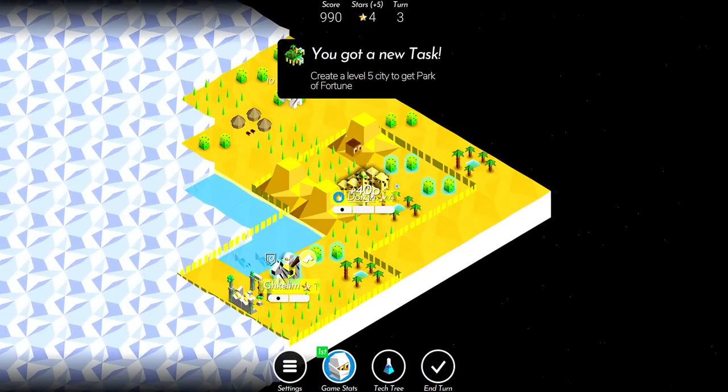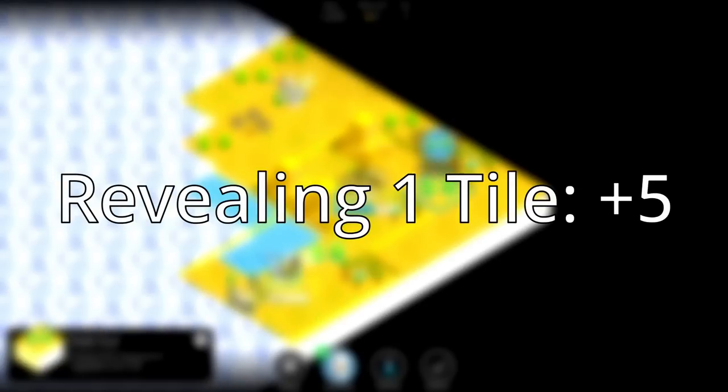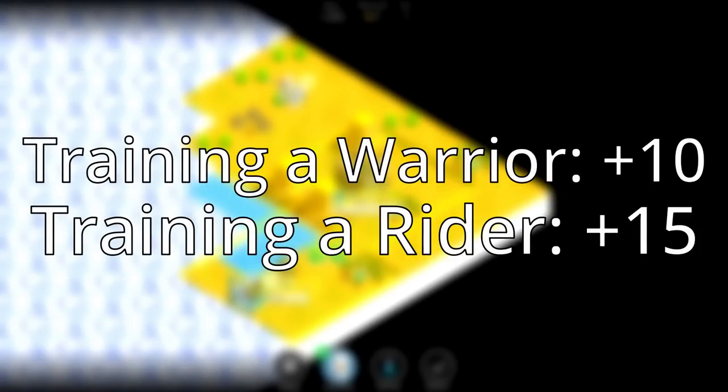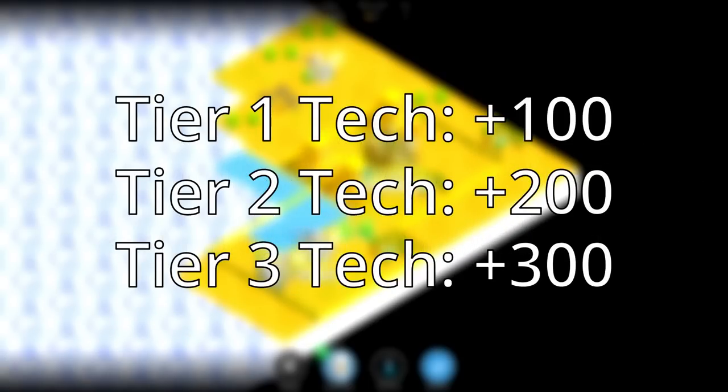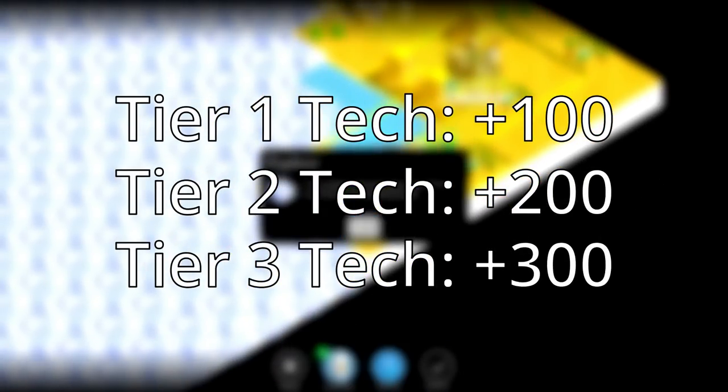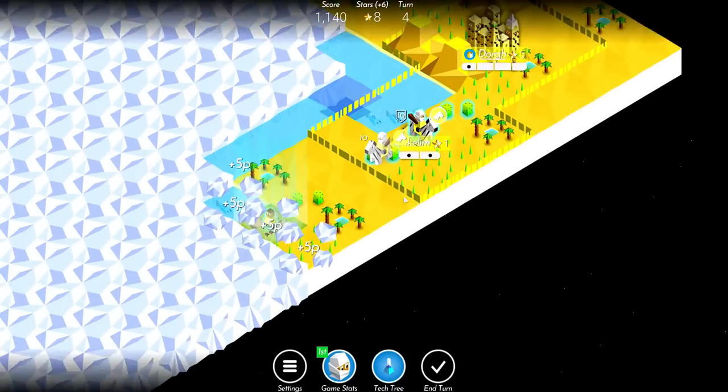Here are some common point values you should know. Revealing a tile grants 5 points, gaining 1 population grants 5 points, training a warrior grants 10 points and a rider grants 15, and researching a tier 1, 2, or 3 tech grants 100, 200, and 300 points respectively.